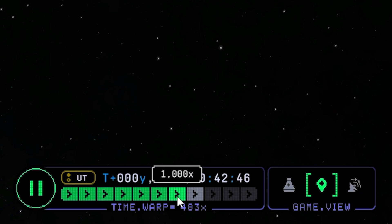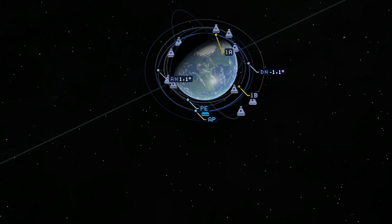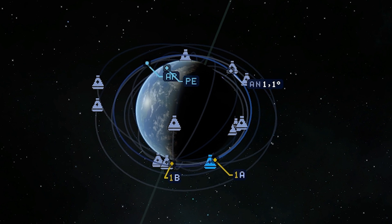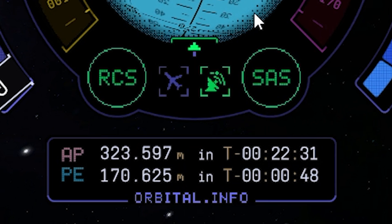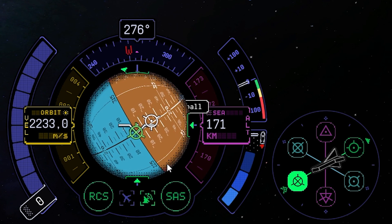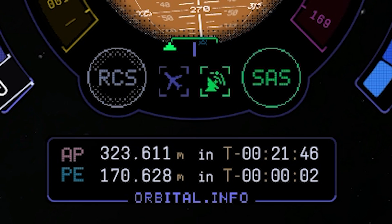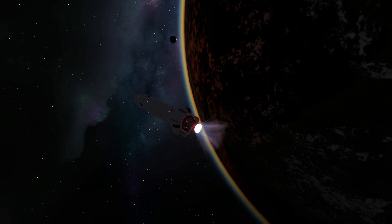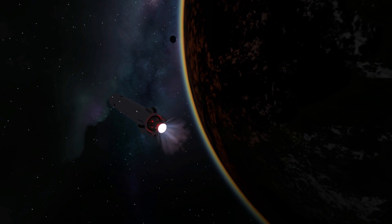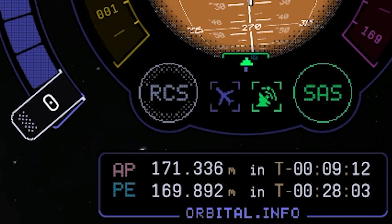Fast forward a little bit more until our intersection gets less wide than it is right now. This looks okay I guess, let's try to work with that. Our apoapsis is still quite high. Going to bring this one down a bit first while aligning the vessel again. We only have to stay above the orbit of our gas station at around 170 kilometers of altitude. Stopped the main engine - we reached our limit.